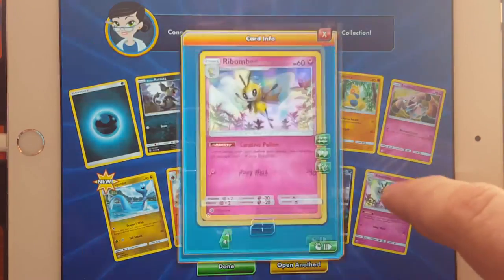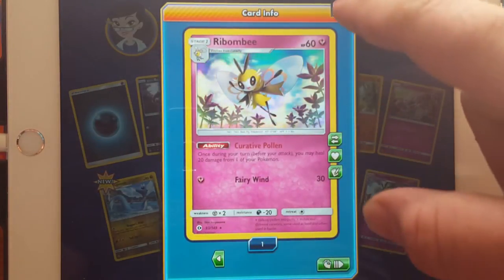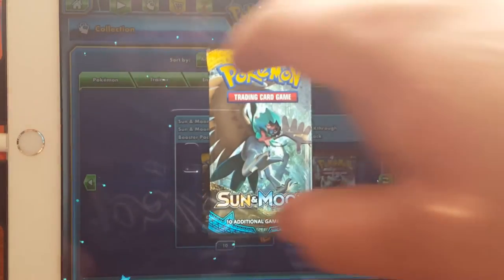You got a holo — look at that holo effect, it just flickers through it. When we get done, can I battle? Maybe, okay.